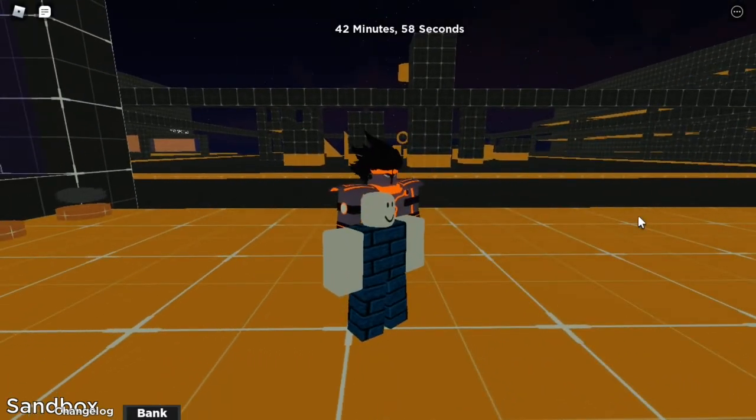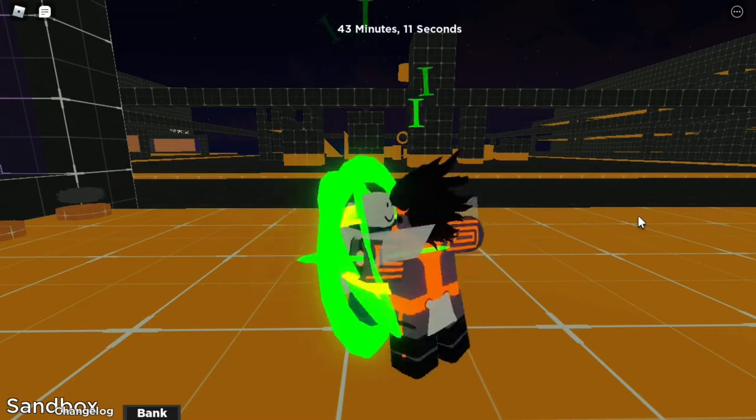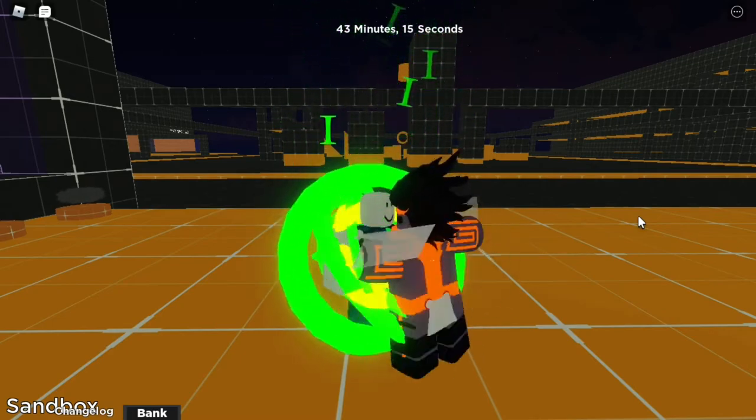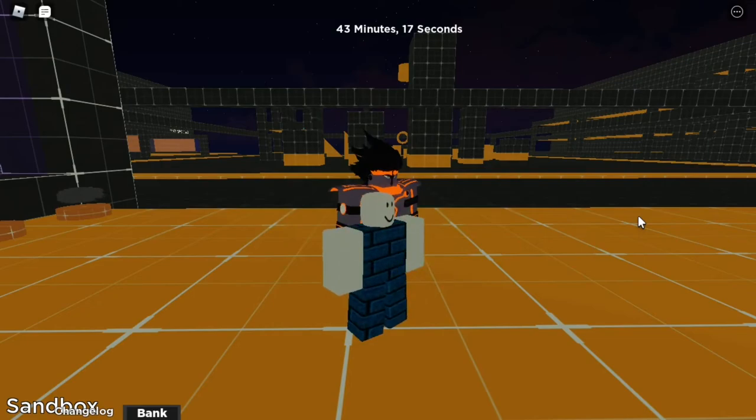Now let's go to the next one, which instead of healing anyone else, heals yourself — useful if you don't have any friends or you're getting beat up by somebody. What you'll need to do is hold B and then hold Y, and as you can see here, I am healing myself 1 HP each punch.